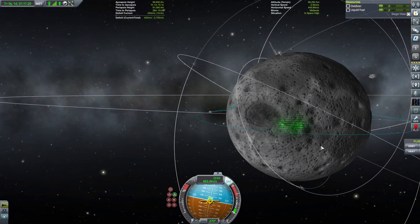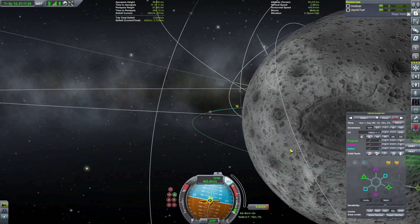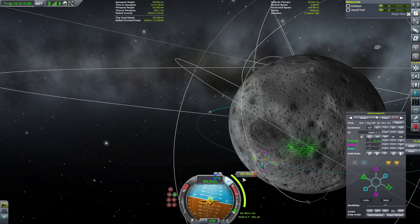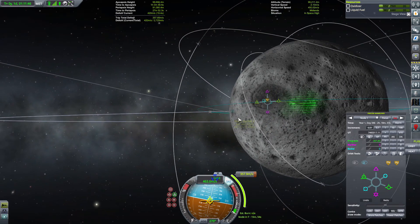Wir fliegen so rum. Das heißt, wir müssen hier ein Manöver adden, welches uns steil reinholt. Das sind 357 Meter die Sekunde. Wir haben 420 drin – reicht. Da haben wir sogar noch ein bisschen Watt für die Landung übrig. Und den Rest machen wir dann mit unseren Haupttriebwerken.